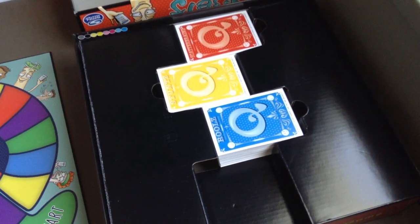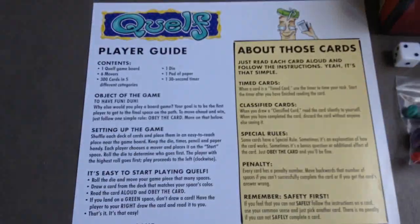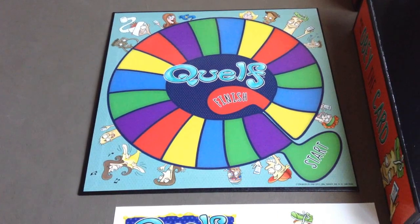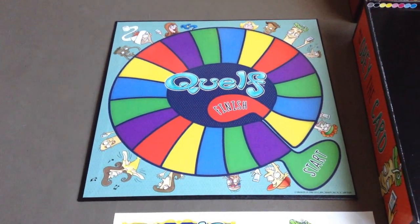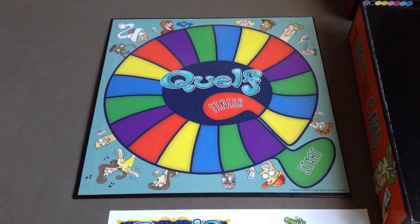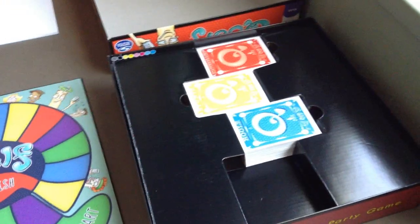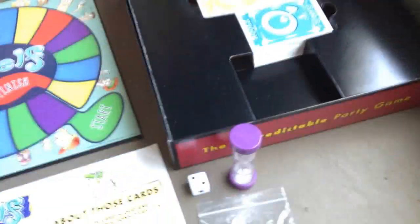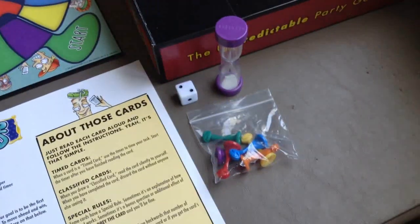Let's get back to the player guide. The objective of the game is to be the first player to go from start to finish. To progress, you only need to do one rule: obey the card. To set up, shuffle all five category decks and place them somewhere easy to reach, then give each player a game piece.